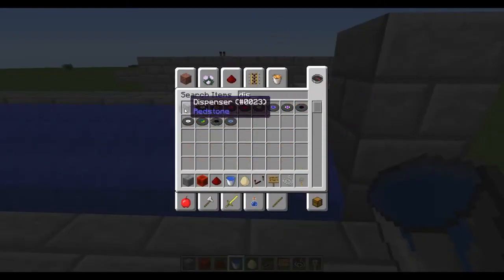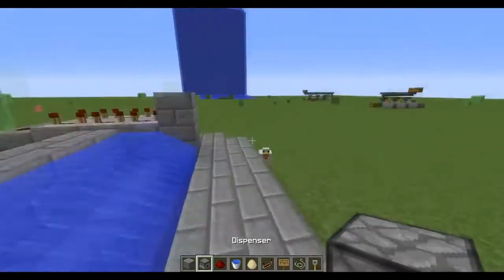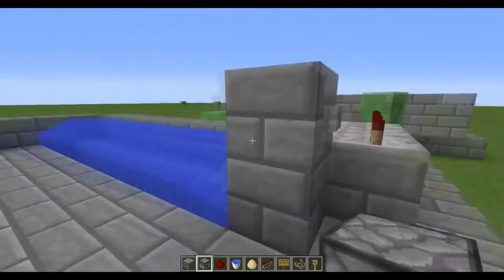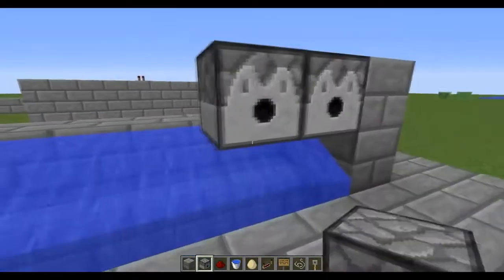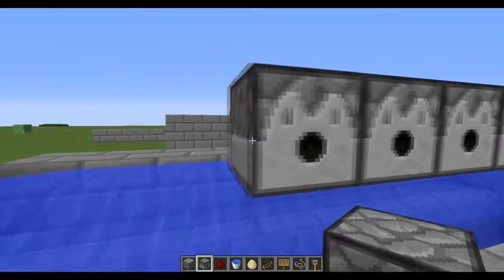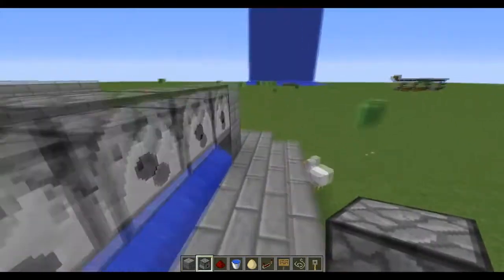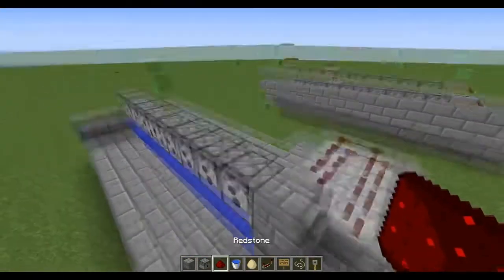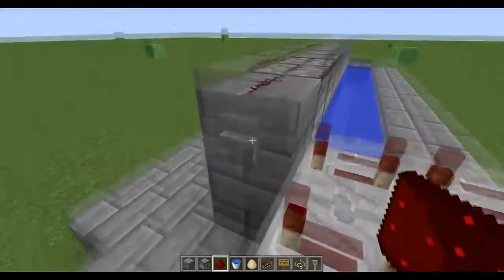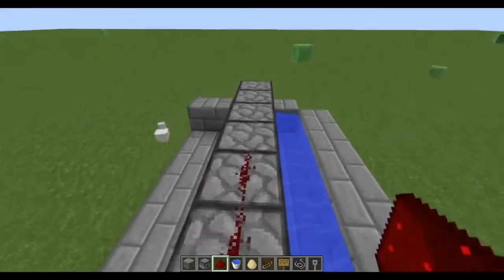Next step: you guys are going to need a bunch of dispensers — you can buy these at the shops on any faction server. Right behind the button, you're going to place the dispenser so it'll be right above where the waterfall is falling. Then one of the last steps is to place redstone on top of all of these — make sure you put it on top of the button block as well — and place it going all the way through.